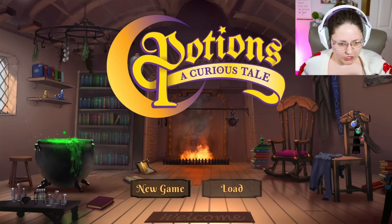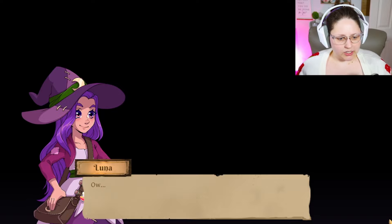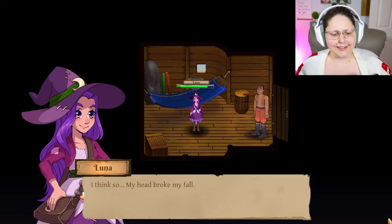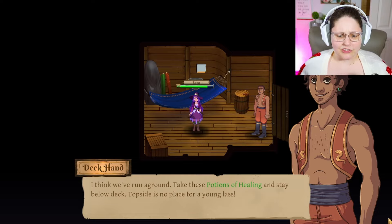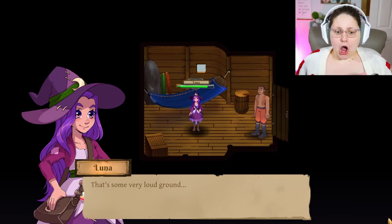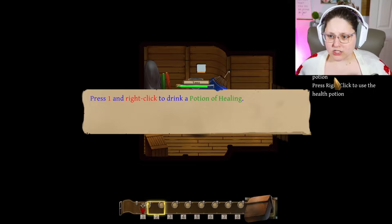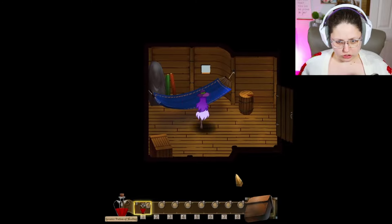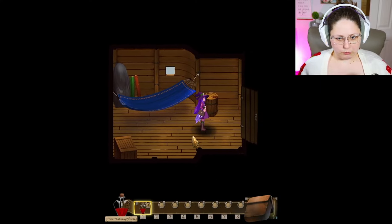Oh, shiny! Excited to see what settings they have. This is Luna — and a deckhand says, 'Are you alright down here? Did we fall out of our hammock?' 'I think so, my head broke my fall.' 'I think we've run aground. Take these potions of healing and stay below deck — topside is no place for a young lass.' Let's drink a potion of healing: press one to select the health potion, then right click. We've got a nice little bar here and WASD to move.